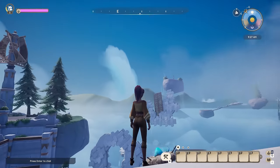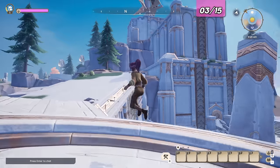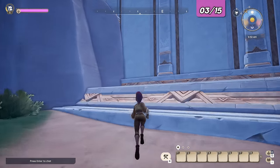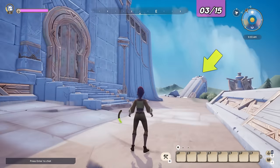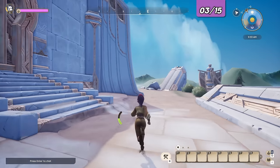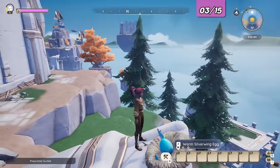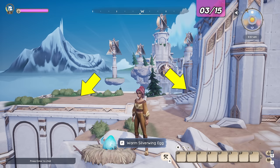Turn back around and head north towards the very top of the starter island. On the side that has a closed door, there is a broken pillar on the eastern side with another egg. This place also has a lore piece and a treasure in view.